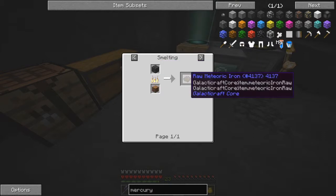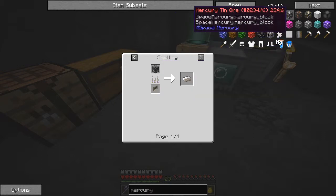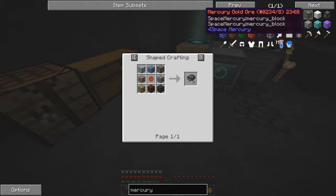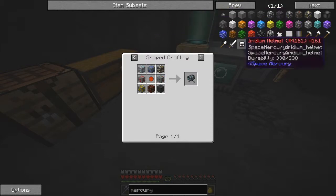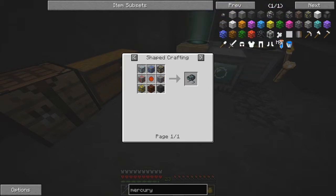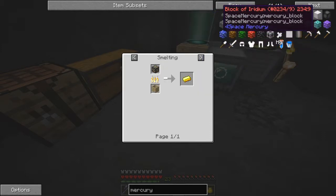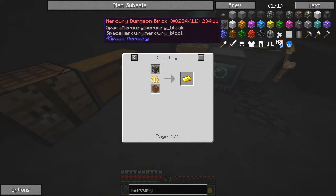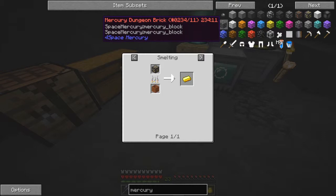You can also mine meteor ore which will give you raw meteors. What else - we've got tin, copper, and gold. This is about the only place you can actually get gold ore. There's also block of iridium, block of meteors, and some Mercury dungeon bricks. Now that implies there's a dungeon in here, but if there is one I've never found one. Let's have a quick look outside and see what we can see - if we do find a dungeon, well it'll be my first one.